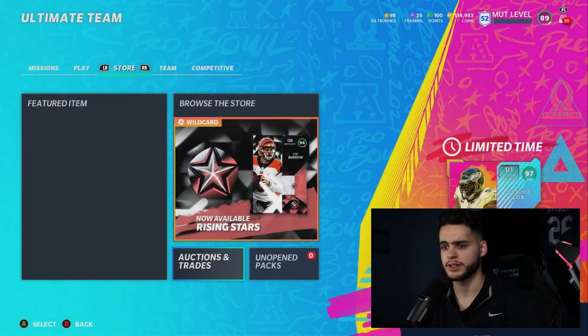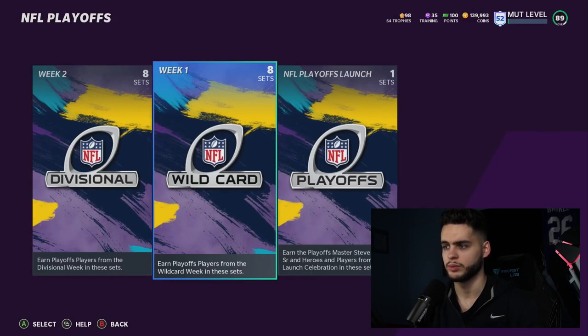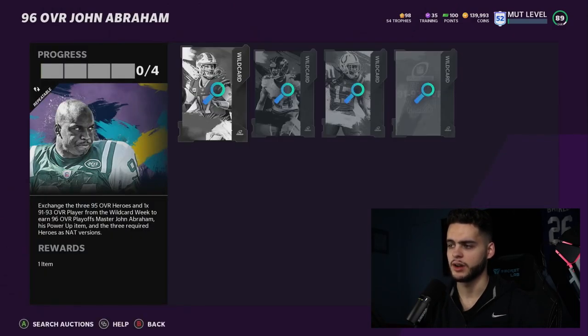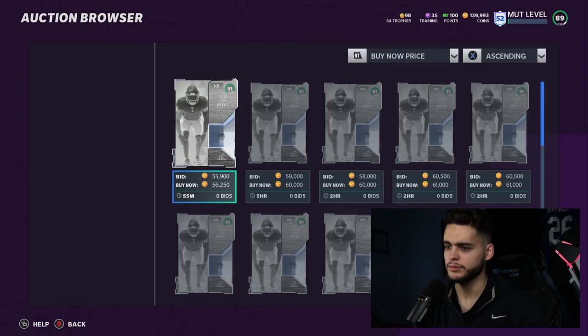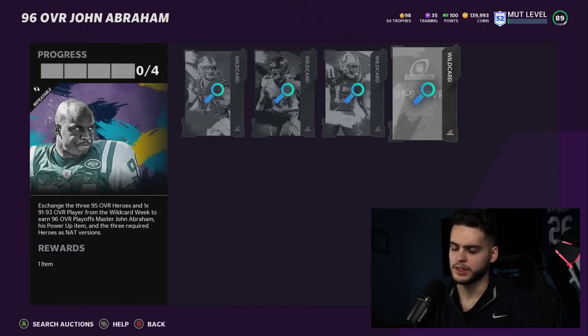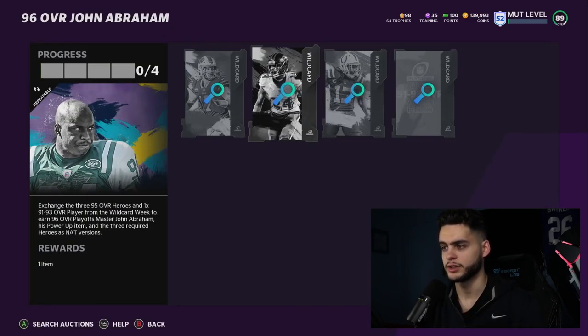Now let me explain how to get them cheap. Go to Sets, then NFL Playoffs, Playoff Launch — Week One. You're going to do the John Abraham set. The input cards will cost you roughly 230k, 220k, and another 230k — so around 680k total plus a 56k card, about 700k all in. But remember, you get one player free by completing the Playoff Solos. Finish those solos, get your free 95 overall player — pick the most expensive one, which could be Marcus Peters.